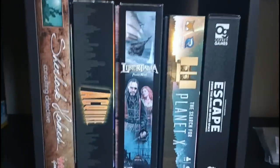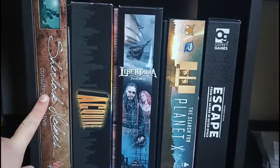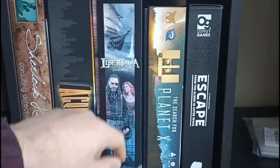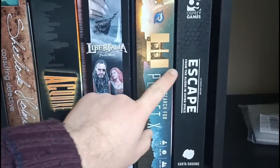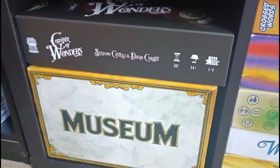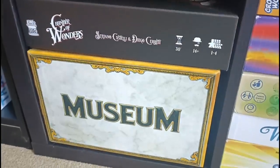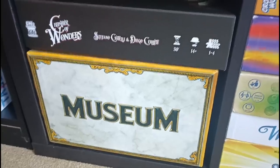To the right of this, we have Sherlock Holmes Consulting Detective — we really need to finish this one off, just a few missions left. Acquire. Libertalia — the original one that looks way better than the newer version. The Search for Planet X and Escape from the Aliens from Outer Space. One Kallax cube is empty. And below this, we have the Chamber of Wonders — a recently fulfilled Kickstarter game we've only played once and need to play more. And the big box version of Museum, which came out after a long delay and we haven't played since.